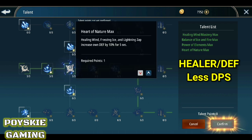Ang next naman dito is yung Heart of Nature — max yan. Pag gumagamit ka ng Healing Wind, Freezing Ice, and Lightning Zap, nakakadagdag siya ng defense ng 10%. Depende kasi yung percent sa kung ilan yung total defense mo — sakin medyo mababa pa, mga 6k pa lang, pero nagiging 6.8k pag ginagamit ko ito in 5 seconds.